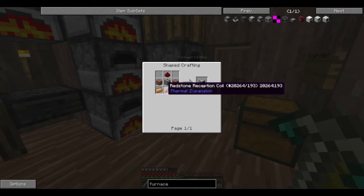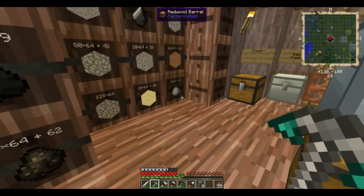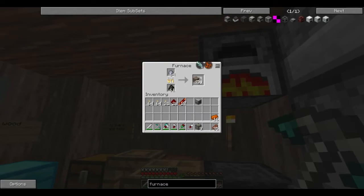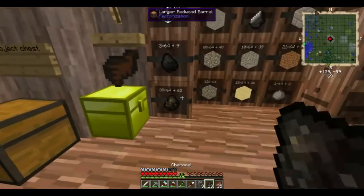What do I need? I need another redstone reception coil and some bricks, which means I need to cook some clay. I have some clay — let me just cook a stack of that up quick. Stick that in there, stick that in there.